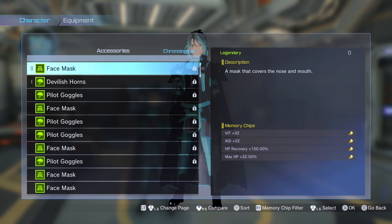Here's the accessory type: Vitality at 32%, AGI at 32%, HP recovery at 150%, and maximum HP at 32%. The maximum HP isn't ideal but that's what I had. By the time I got this I had done the campaign about seven times. If anyone knows how to get this specific chip — it's really rare. I did stack these up a bit. Anyway, that's the tank-DPS-support build — I hope you guys enjoyed this video.